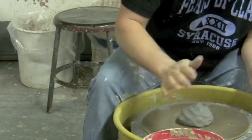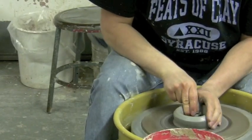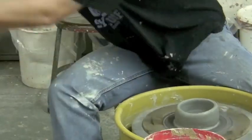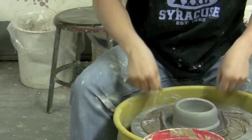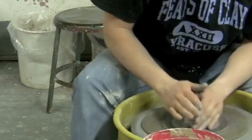Each team of four members will get one box of clay — that's 50 pounds of clay. The time for this event is 10 minutes. The cylinder stack is a relay event where the tallest stack wins.